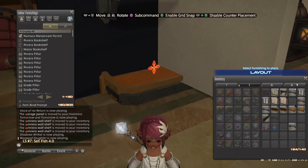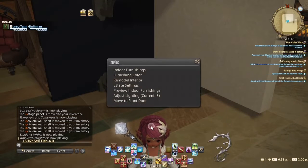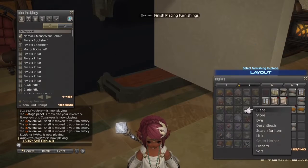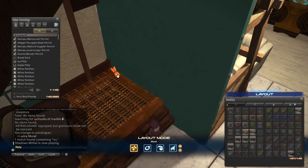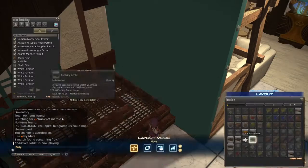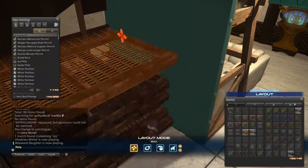Understanding the glitch, having the right tools, knowing the item you want to lift, maybe even setting up your UI. When we leave housing mode, the game recalibrates every single item. That's how Lollifels get stuck in boxes, and also how we can trick the game into hovering pillars. If you've ever had a carefully placed window pop to a nearby partition when you left housing mode, this is why.